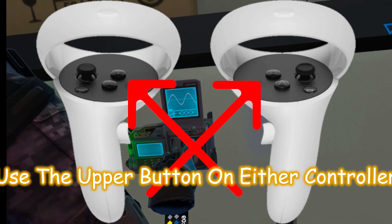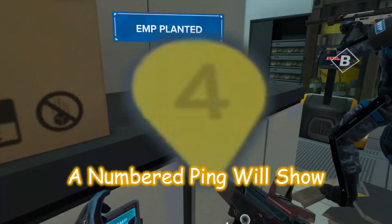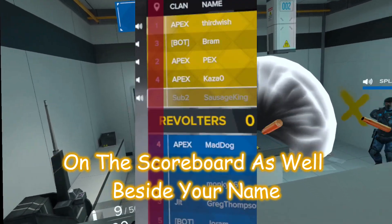Use the upper button on either controller while pointing somewhere to ping that location. A numbered ping will show, and you can see that number on the scoreboard as well beside your name.